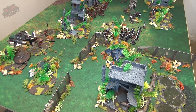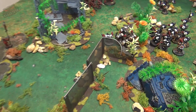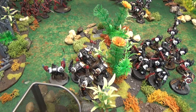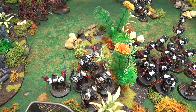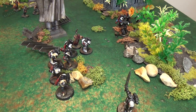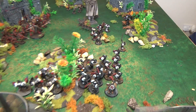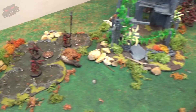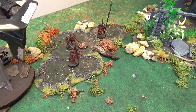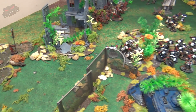As turn three ends for the Templars, the Terminators managed to get in and finish off the Daemon Prince in assault — good news for them. Unfortunately, the Templars over here did not manage to kill the two remaining cultists. In the morale phase, the Bloodletters suffered an additional casualty. That is the end of turn three — moving now to Word Bearers turn four.